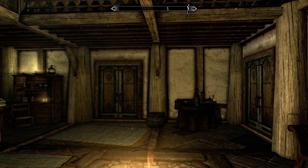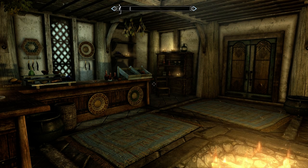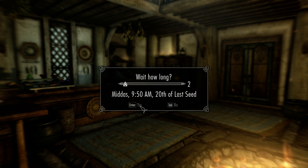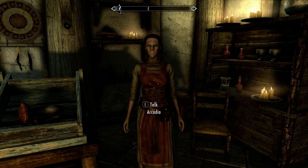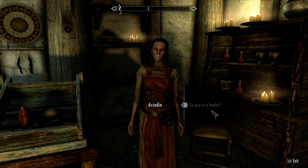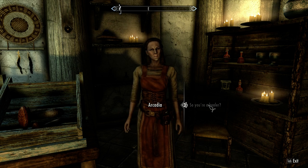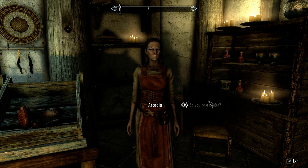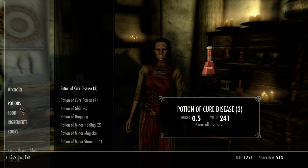Let's go in. She should be open. How do you feel? You look rather pale. Could be Ataxia, all that sort. I don't have formal training in the restoration school, but something just as good. Within these walls, I have all that I need to brew a potion for nearly any ailment. Let's take a look and see if she has a potion of cure disease.